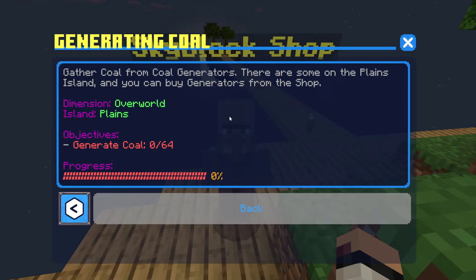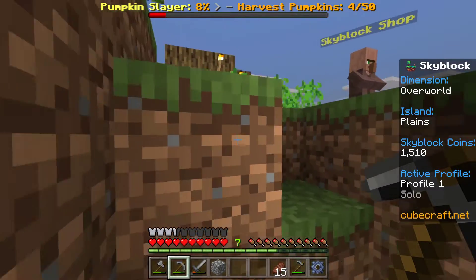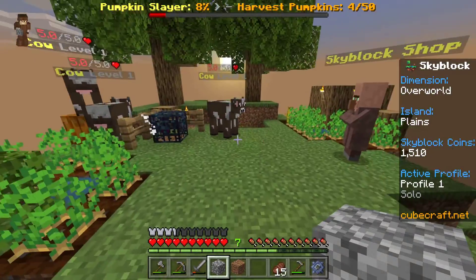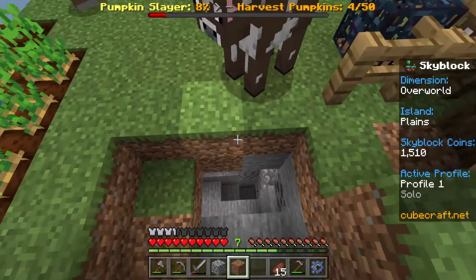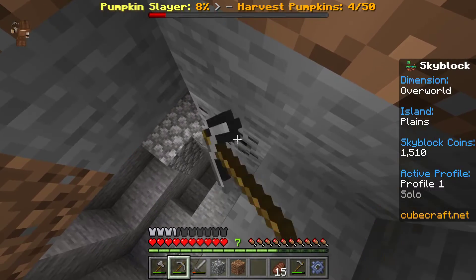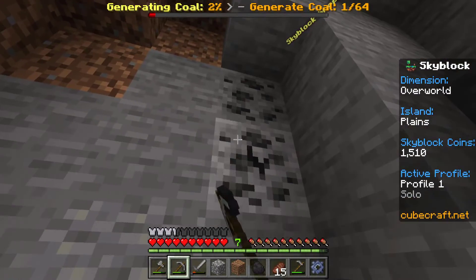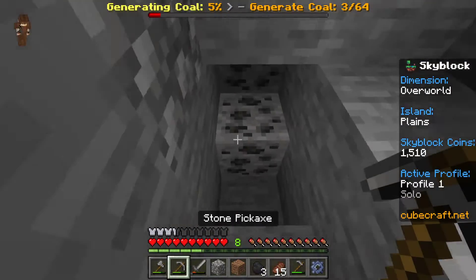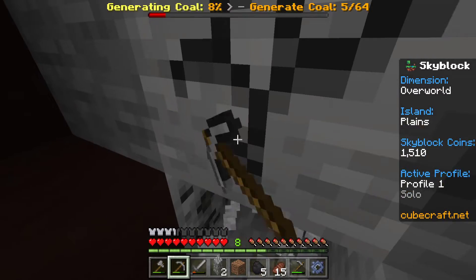Generating Coal — gather coal from coal generators. There are some on the plains island and you can buy generators from the shop. I see one, and then I see two. What is my best way down there? I see the one here, and then the other one over there. Oh, I see two down here — that's fancy. Oh, and three and four and five. Oh my gosh, there are so many of them down here!